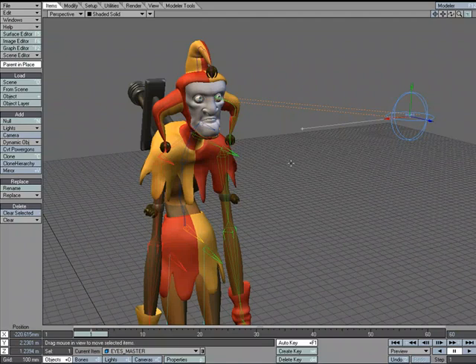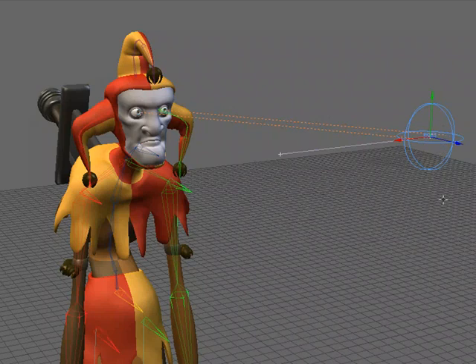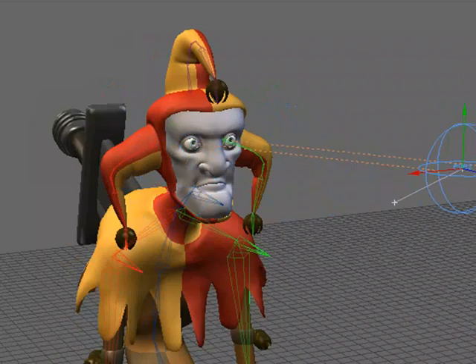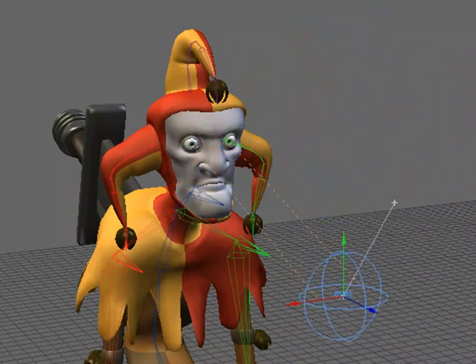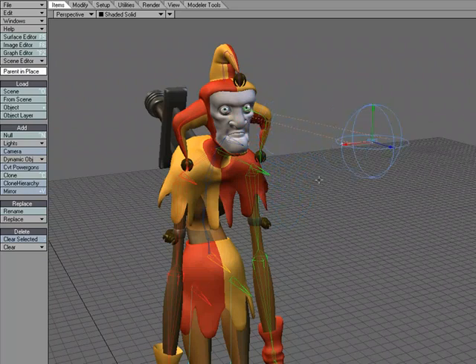Having an item target or point at another item can be very useful in all sorts of things like character rigs, mechanical setups, camera work, or lighting work. In this character rig I've got the two eyes targeting a null. Watch as I move the null around — the eyes are always following it. When doing character animation it's really easy to control where the eyes are looking without manually animating each eye; just move the null and the eyes follow it.